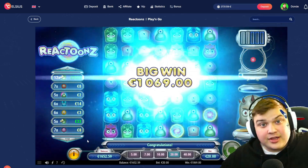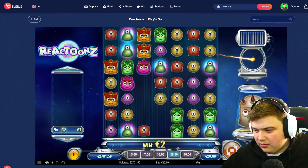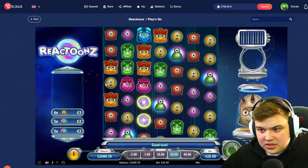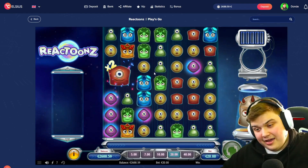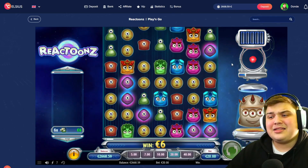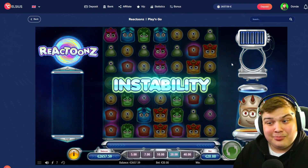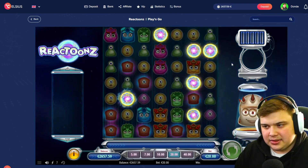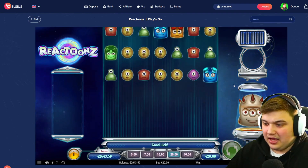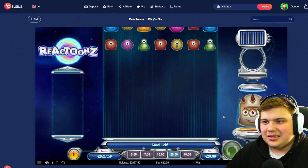12 greens on a 2x — let me check real quick. 12 greens is 500 euros times 2 — not bad though, that's a nice little booster. Hopefully now we get a bonus because we had a nice little base game hit. It's not a good instability though. Let's try and get a bonus.